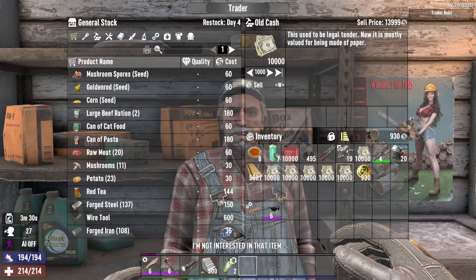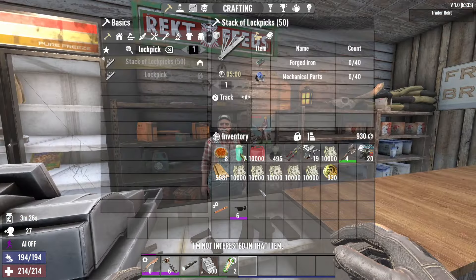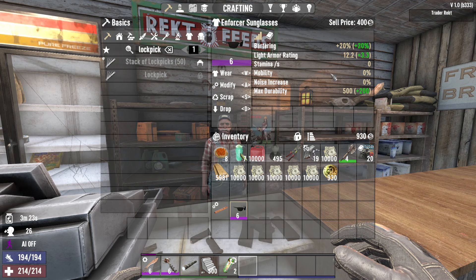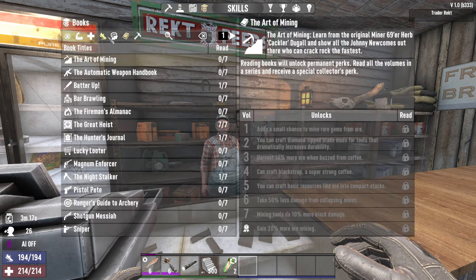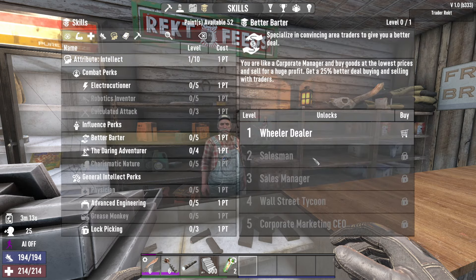He refuses to buy any of it, but there's no way to fix it — just waiting. But there are ways to make your shopping better so that you get more money back. There are a few skill points in bartering, I believe under intelligence right here. As you can see, if you level this up all the way, you'll get a plus 25% bartering.